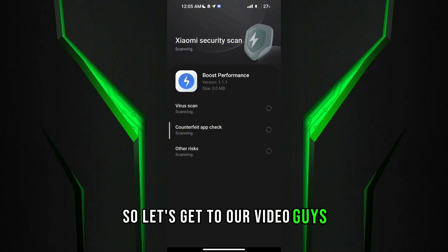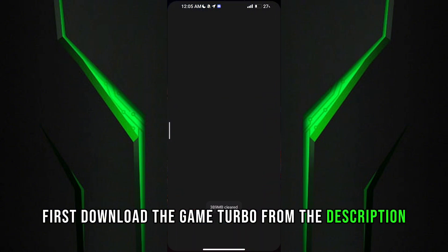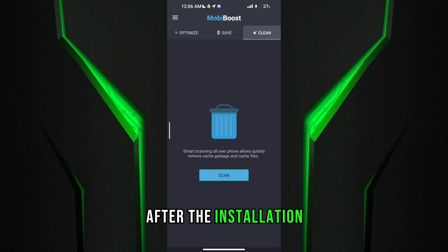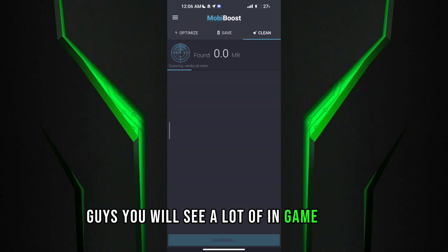So let's get to our video guys. First, download the Game Turbo from the description. After downloading it, install it. After the installation, open Game Turbo.